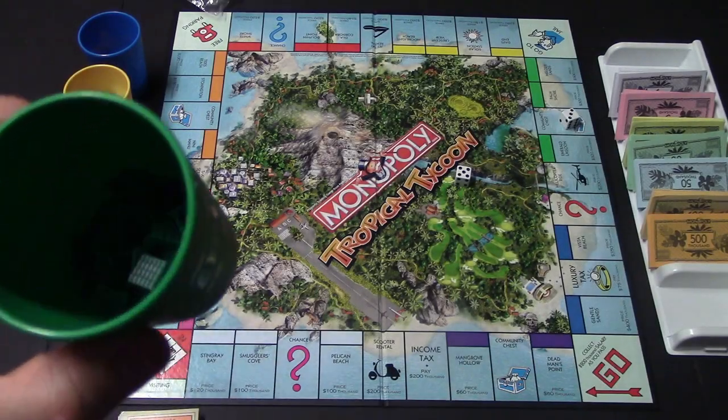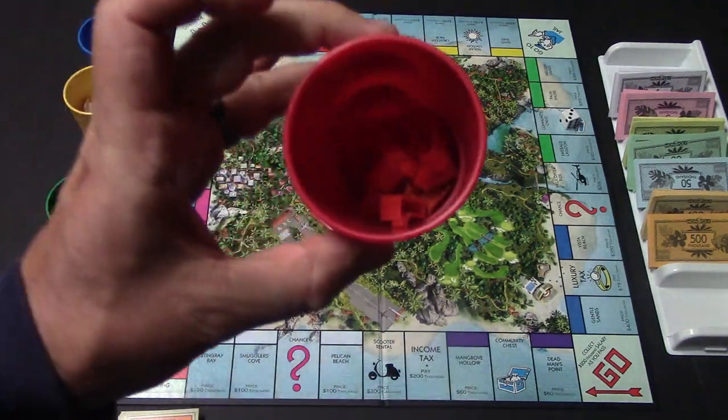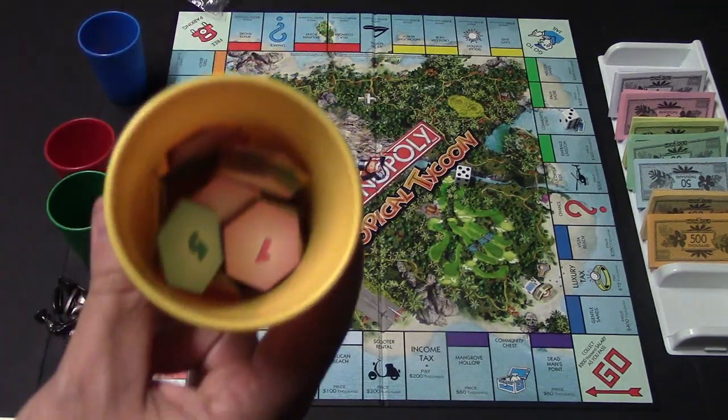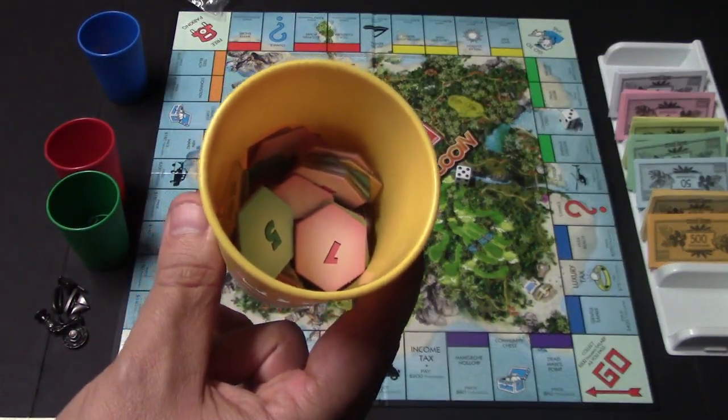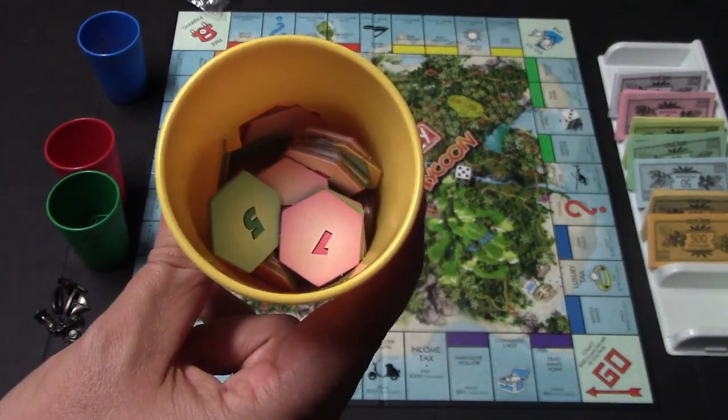So we'll go ahead and show you the different things. Right here, these are beach houses. And right over here, we have the resorts that you'll be using. And right here, we have the fortune token. These are the fortune tokens, and this is what you're going to be trying to collect the most of in order to win the game.